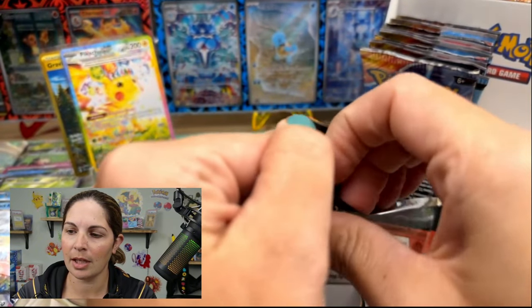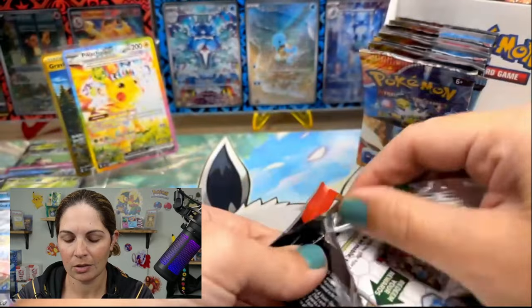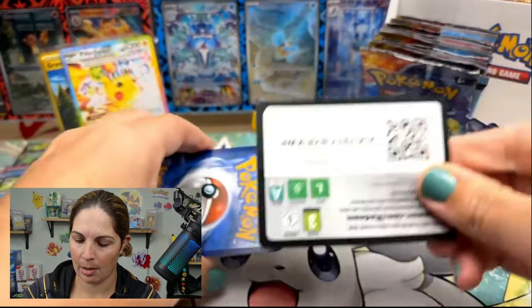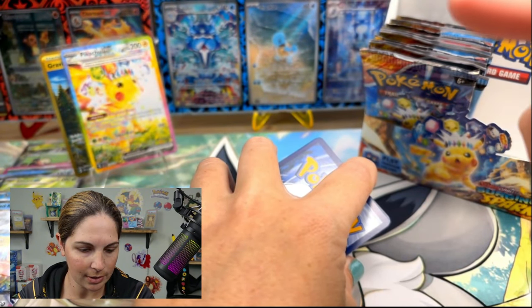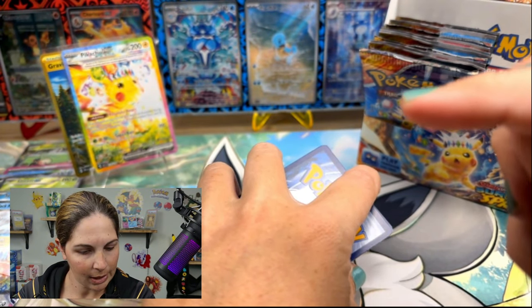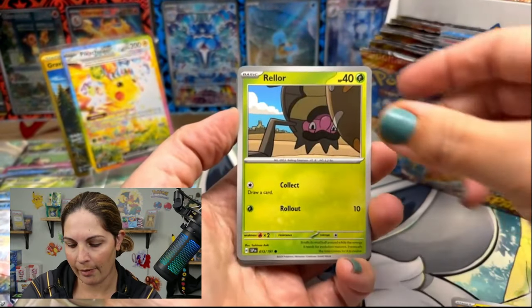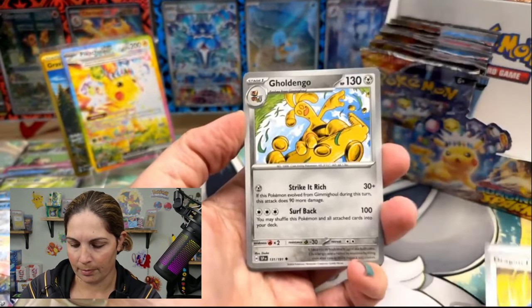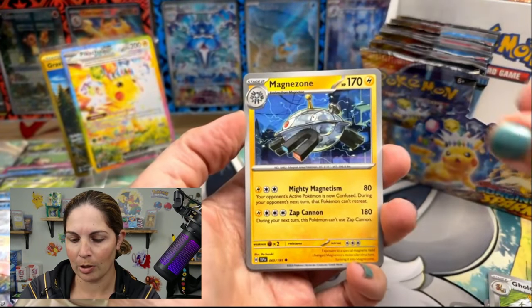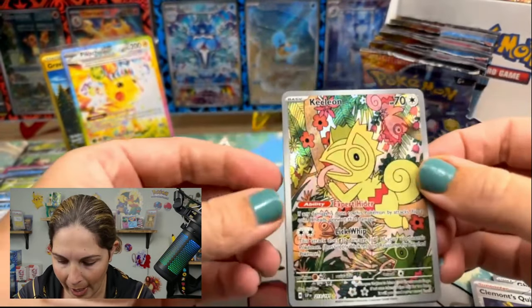For Stellar Crown we were averaging about 12 to 14 hits per booster box. So that means we've got — one, two, three, four, five, six, seven — 10 hits now. Maybe we only have a couple more left. We've been watching Pokey Rev's videos and — look at that! That is awesome — that's beautiful.